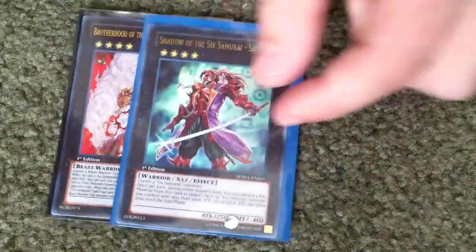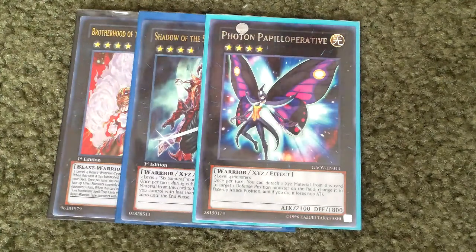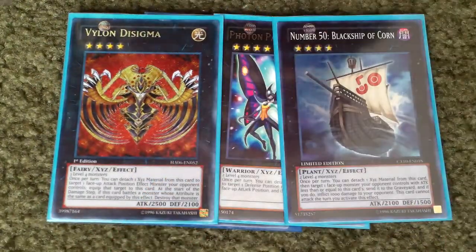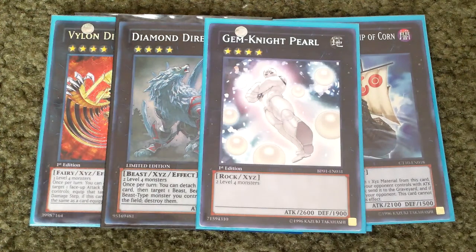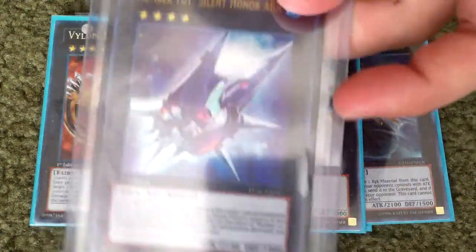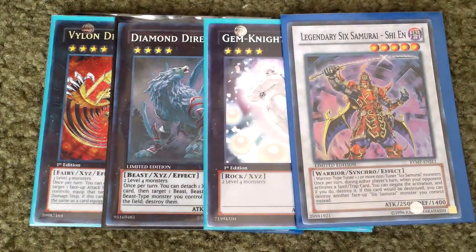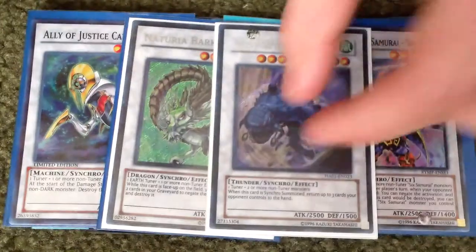Now for the Extra Deck, I got one Tiger King, one Shadow of the Six Samurai Sheen, one Photon Papilloperative. I did have Lightning Chidori in here but I took the Reborn Tengu out so Lightning Chidori is out. One Number 50 Black Ship of Corn, one Maestroke the Symphony Djinn, one Diamond Dire Wolf, one Gem-Knight Pearl. And as you guys saw in my card review, Number 101 Silent Honor ARK is also in here because it's too good. And then the next Six Samurai Sheen, Ally of Justice Catastor, Windrose the Elemental Lord to stop my opponent's traps, and then Gagaga Cowboy.